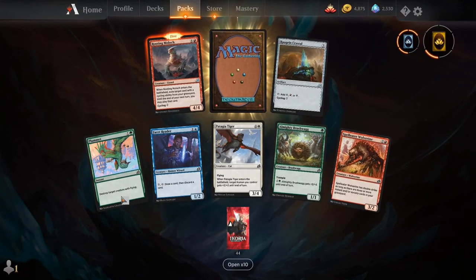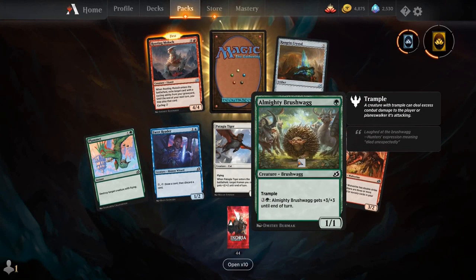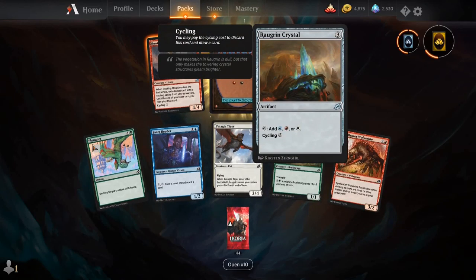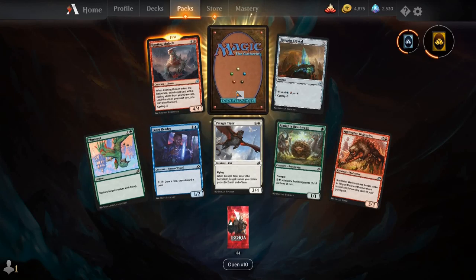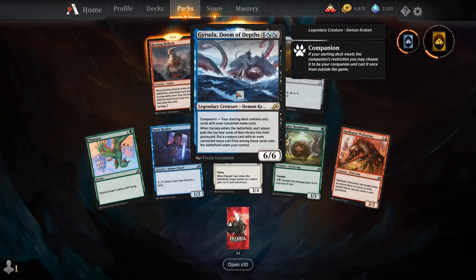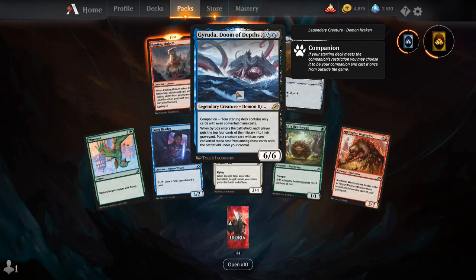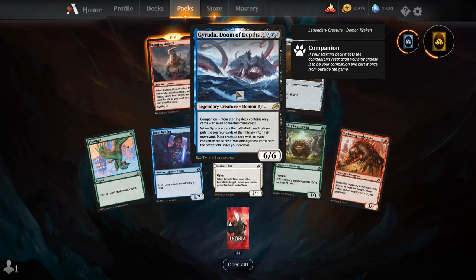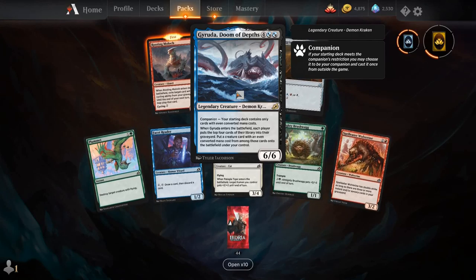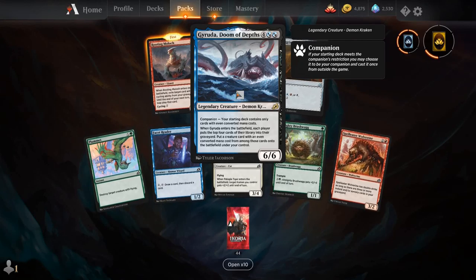Plummet, Facet Reader, Patagia Tiger, Almighty Brushwag, Spell Eater Wolverine, Raggruden Crystal, Rooting Moloch, and our rare is Garuda, Doom of Depths. For 2 and 2 Dimir Hybrid, you get a legendary creature, Demon Kraken — a 6/6. Its companion restriction is your starting deck contains only cards with even converted mana costs. When it enters the battlefield, each player puts the top 4 cards of their library into their graveyard — put a creature with an even converted mana cost from among those cards onto the battlefield under your control.